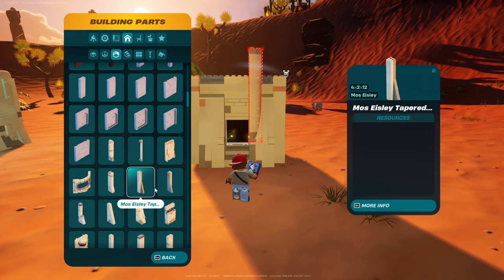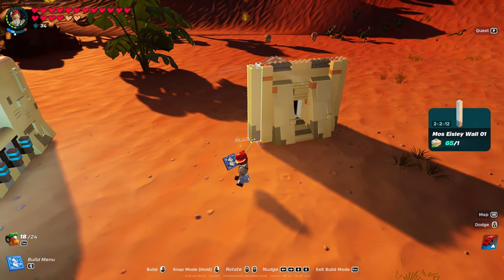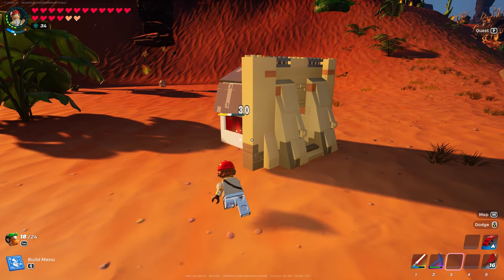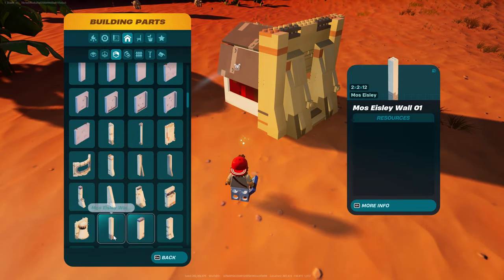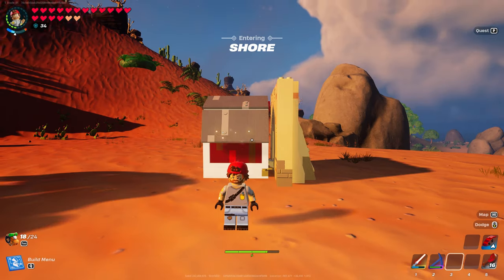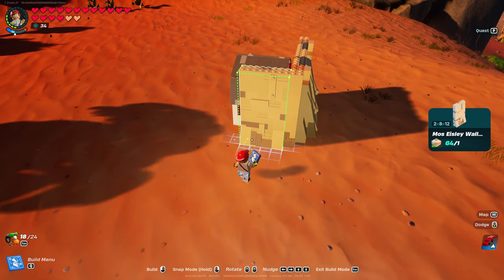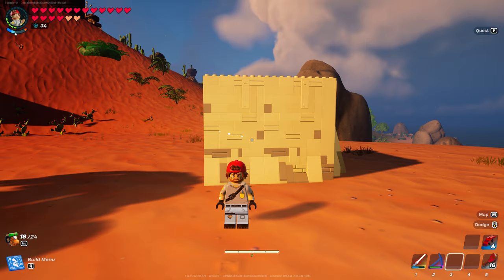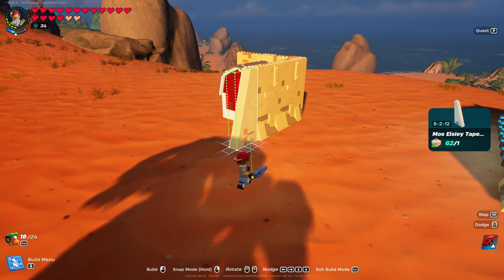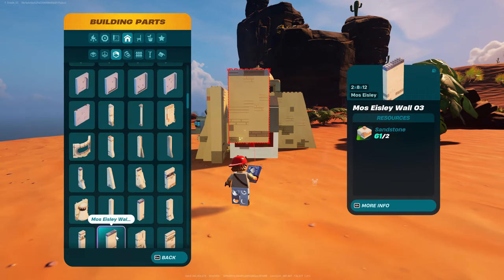Staying in walls — you'll be able to swap out some of these pieces later, but let's just build it out first. Wall number one, two by two by twelve. Line it up with the actual nub — that's what gives us the detail, which is what I like about these pieces. On the left, go down the walls and look for the two by eight by twelve — two of those right next to each other. Then look for the tapered six by two by twelve, tapered wall number three.